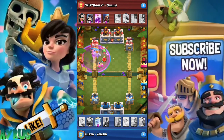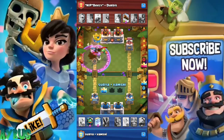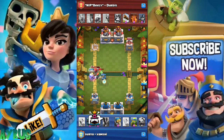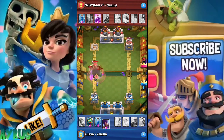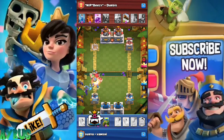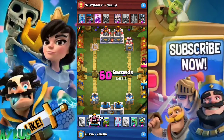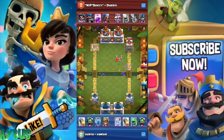Tip number two is to know your deck's strengths and weaknesses. It's not just about building the deck — you need to understand what your deck is capable of. For example, if you have a Golem, the opponent might use a Minion Horde or Inferno Dragon as counters. You need to have answers like Electro Wizard for the Inferno Dragon or Arrows for the Minion Horde. Make sure your deck has counters for what threatens your win condition.